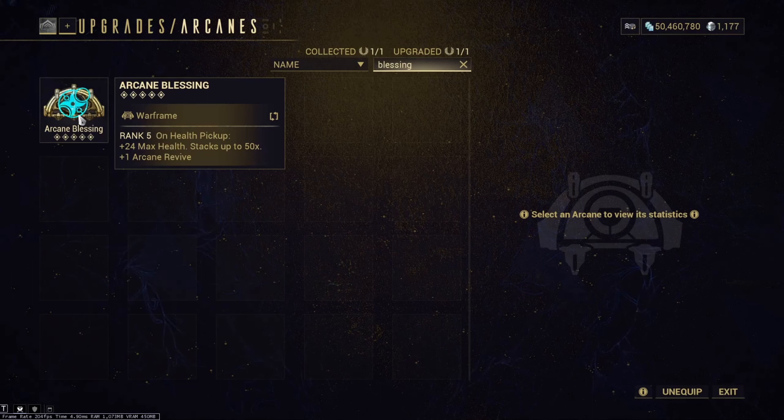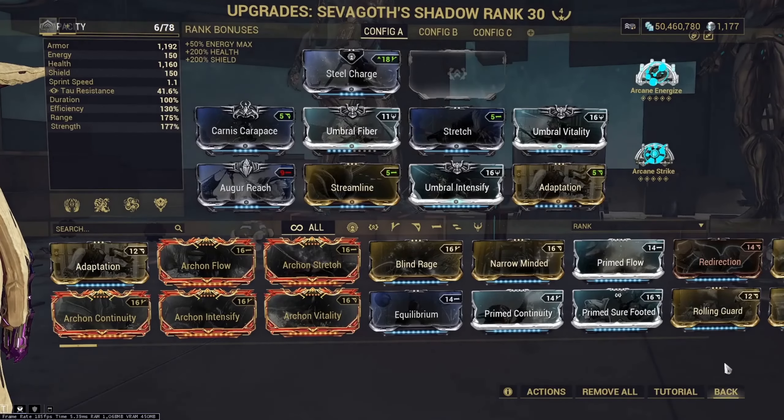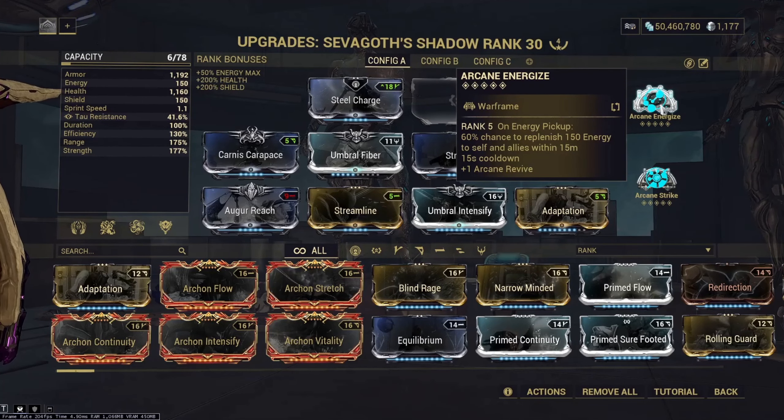When that happens, you're more likely to get one-shot again, so it becomes impossible to build up Arcane Blessing after you die the first time, making this Arcane completely useless at a certain point. Whereas Arcane Energize will always help you keep your energy up on your main Sevagoth — with Arcane Energize on both builds, you have absolutely no sustain problems whatsoever.